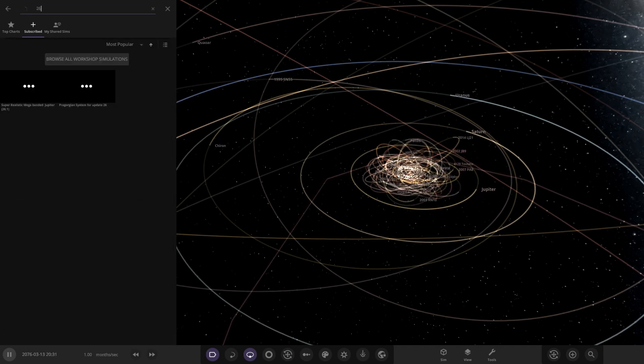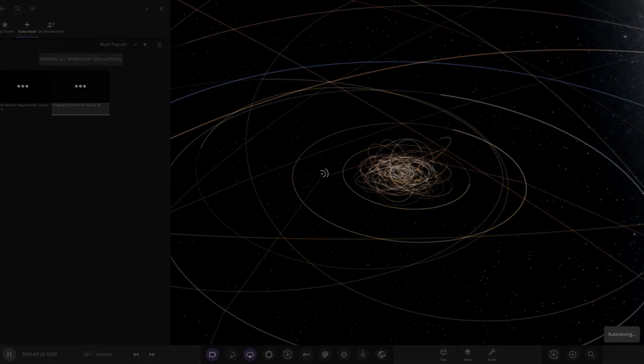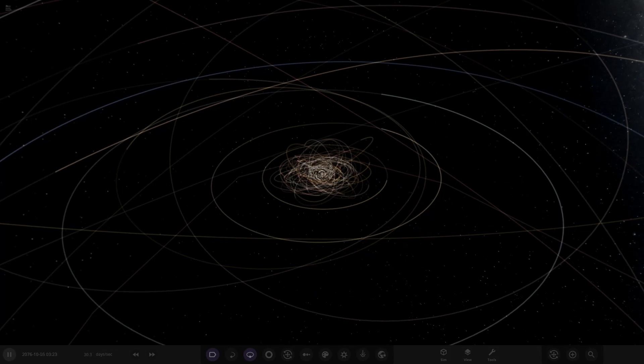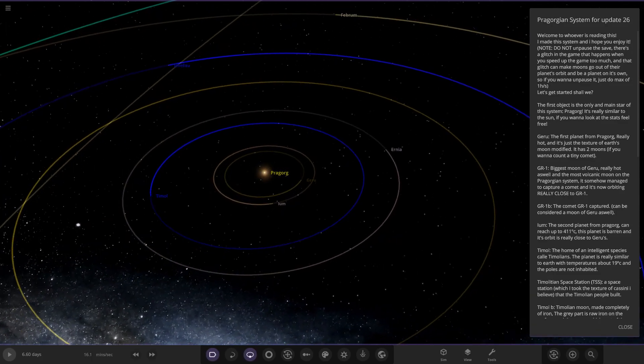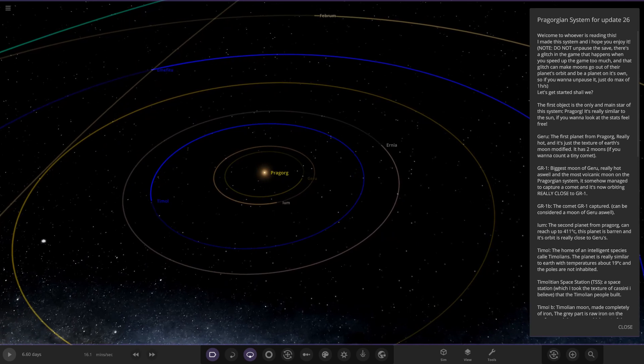Right, here it is — the Prager Gorgian. Really hope I'm saying that right. So we have got a lot of reading. Welcome to whoever is reading this — I made this system and I hope you enjoy it. Do not unpause the save; there's a glitch in the game that happens when you speed up the game too much. The glitch can make moons go out of their orbits and eject stuff out of the system. Right, so let's get started.